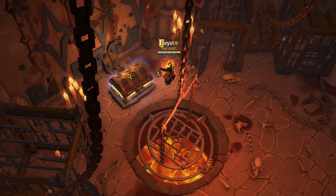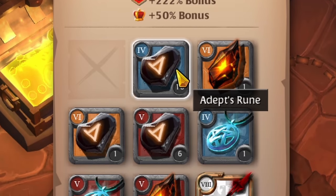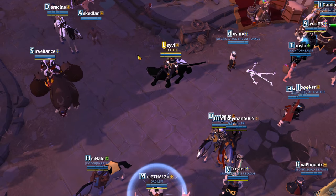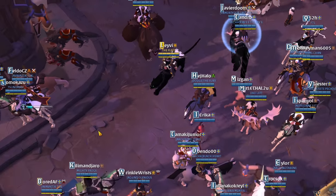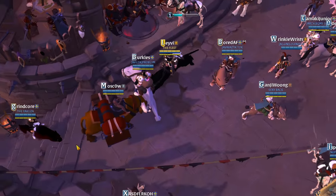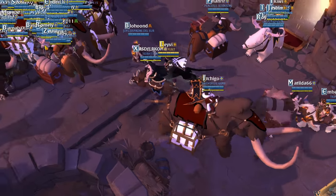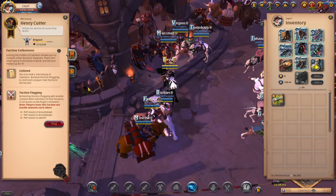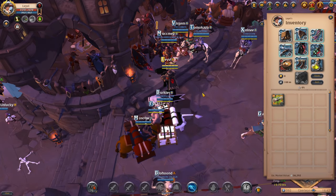You also have the benefit of seeing how many gankers are in the area, making it less risky than the black zone. Prices in Carleon are generally more expensive than other cities, but this also means the loot you farm sells for higher prices and you have access to the black market. You can also faction flag for Carleon and grind some extra money by increasing the risk of your gameplay.